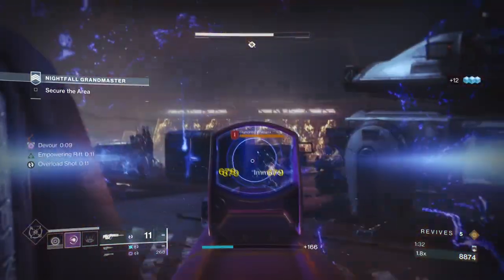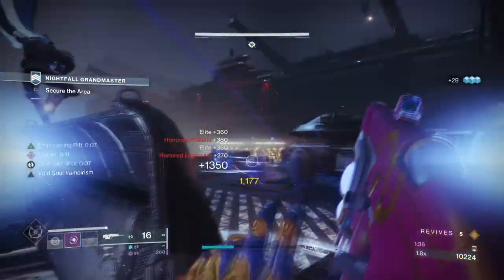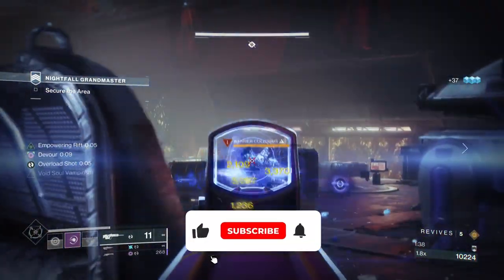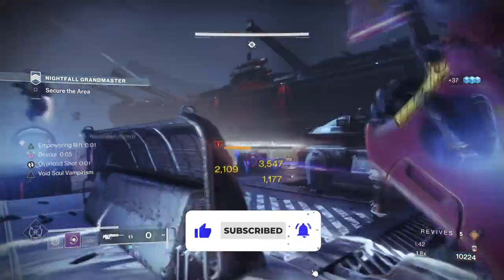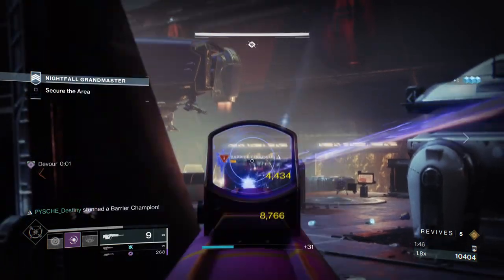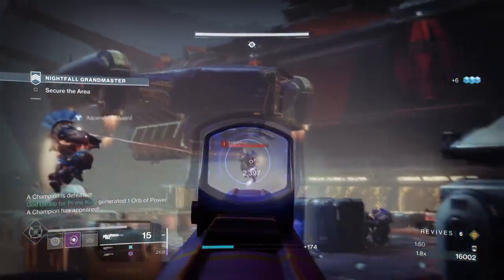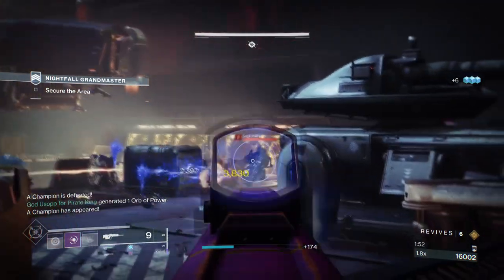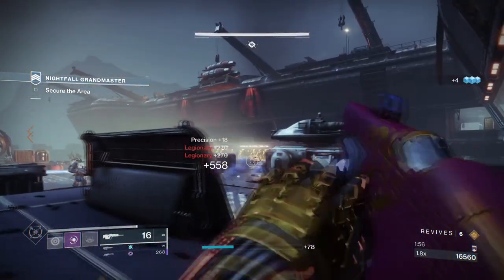Hello everyone and welcome back. In today's video we'll be covering a quick and user-friendly Void Warlock build that can enhance the Kinetic Tremors perk for all types of content. This new perk has rapidly become popular with the community and I want to show off a simple build that you can use with it for even more ease of use and damage. This is only Warlock-based, but if people want to see a Hunter and Titan version, then by all means mention this in the comment section below.